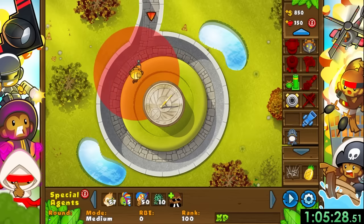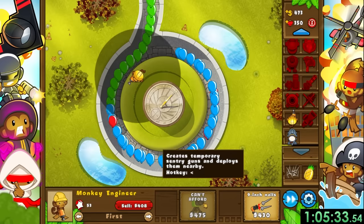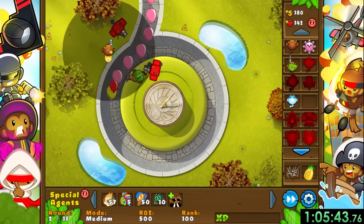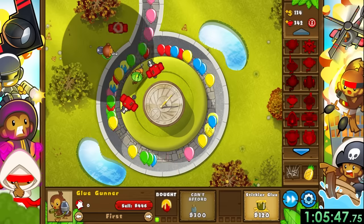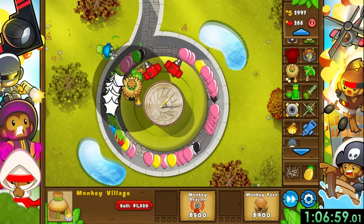For No Escape, there's no exit for the bloons to go out - instead we have a set amount of time to destroy them, and after that time passes we begin losing lives. We started out like normal with an engineer, and then immediately went to a glue gunner, since the corrosive glue is really good for this mission. I then upgraded my glue gunner all the way to balloon dissolver before getting a monkey village to deal with camos.